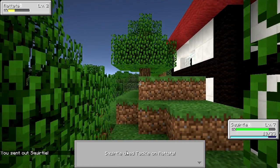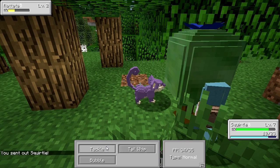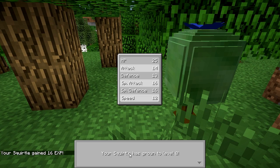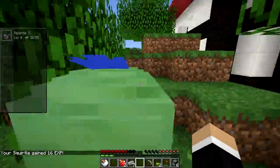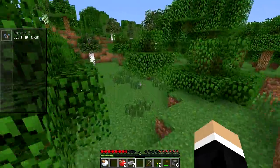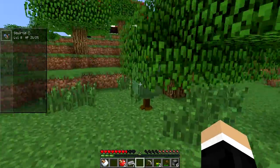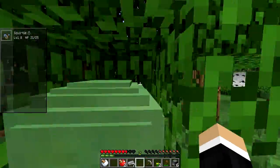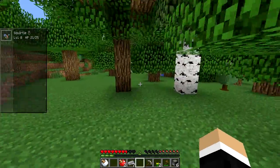I love Bulbasaur's Leech Seed — I can leech health from them. Yeah, you won't die like me. Okay, I leveled up — I'm level eight, get on my level! This Magikarp doesn't stand a chance. Nice! I finally learned Vine Whip. I'm gonna try and craft myself a pokéball.